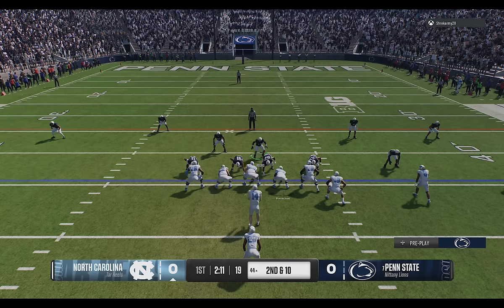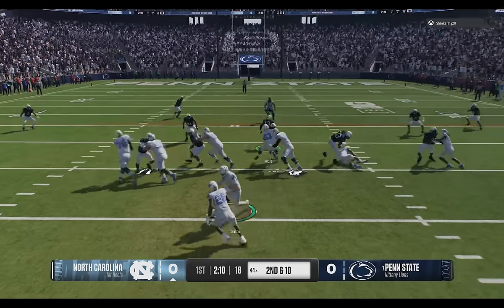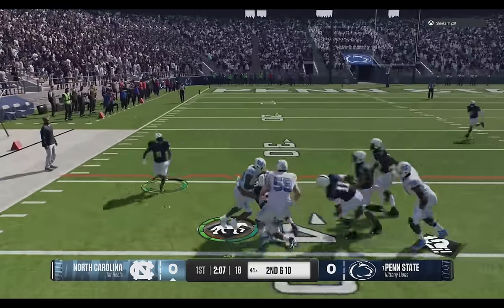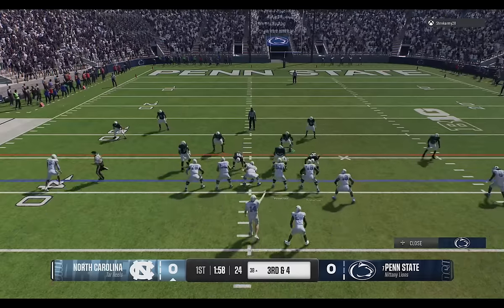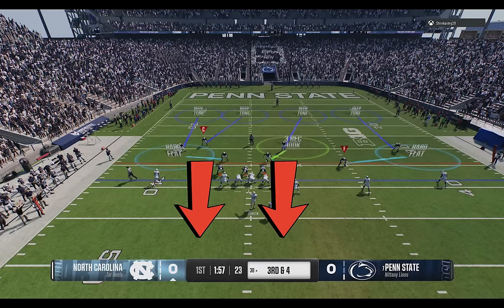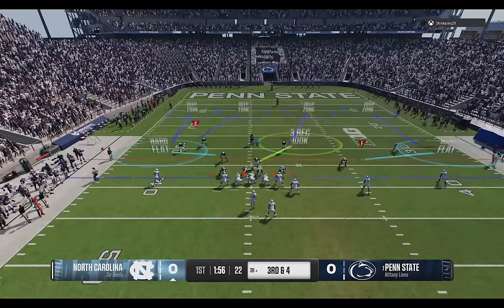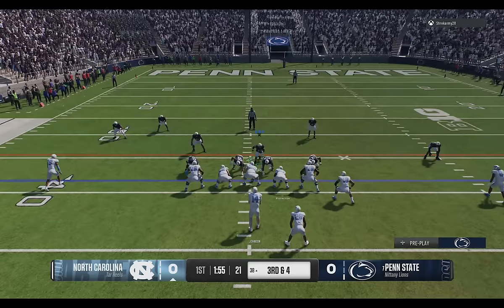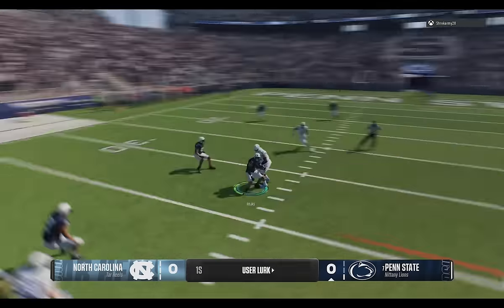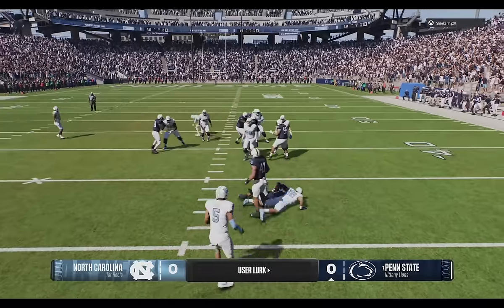My opponent figures this out on the very next play, running a stretch run to that side with one of the best running backs in the game to get to a third and short. I expect him to run again so I pick the Cover 4 Quarters — the safeties drop down and play the run as long as you don't guess pass. I also hard flat to override the matching principles and cover the flats since he only needs 4 yards. On the very next play he tries to test my user and we get an interception.